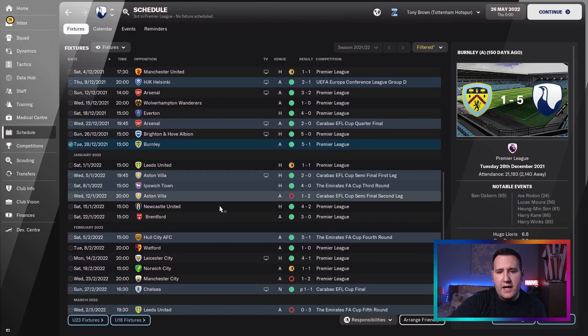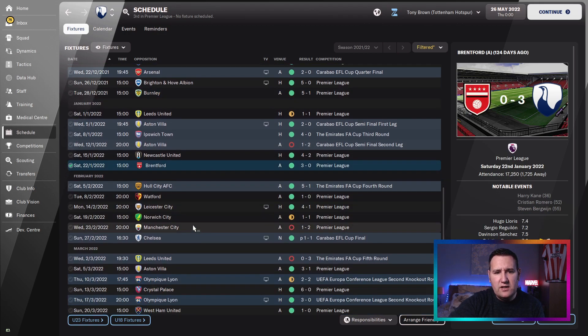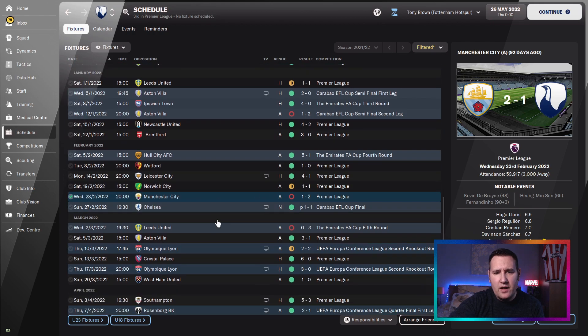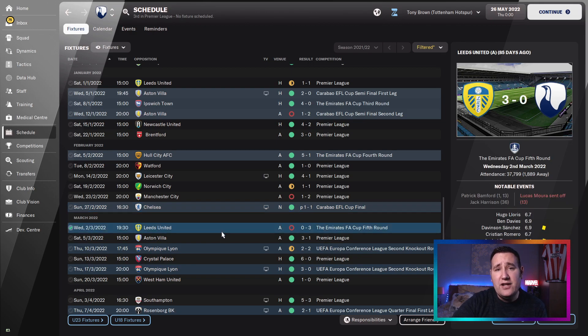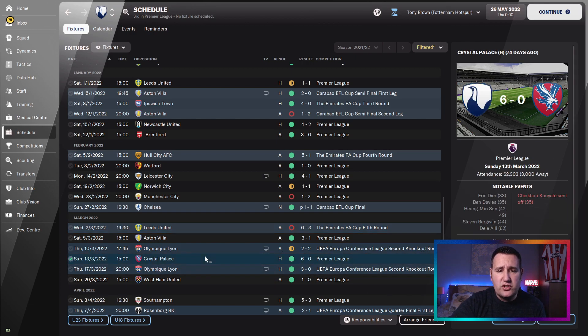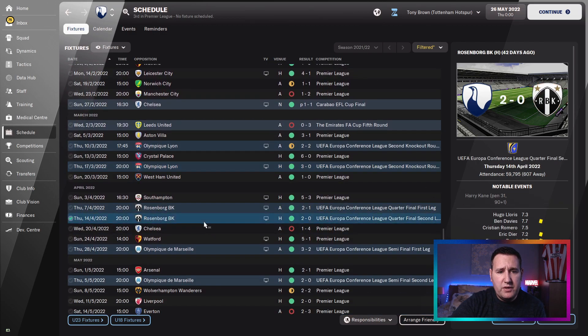Some really big results as well, and not conceding that many goals. 3-0 against Brentford. Then a 2-1 loss against Man City. And the final - beat Chelsea on penalties in the Carabao Cup final. Lost against Leeds in the FA Cup and Moura got sent off. 6-0 against Crystal Palace. Beat Lyon in the Conference League knockout round, beat Rosenberg, and Marseille.